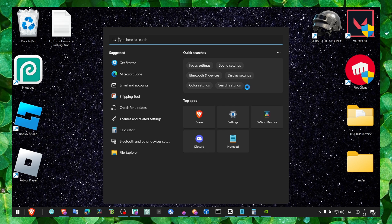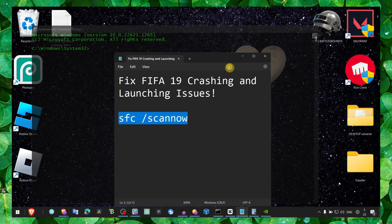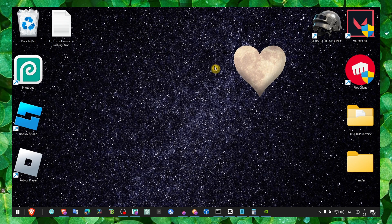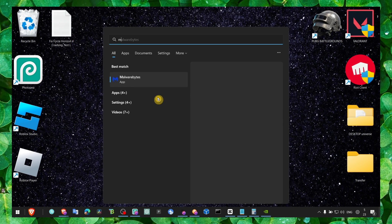Next, go to Command Prompt and run it as administrator. Enter the SFC scan command, click Enter, and make sure you wait until the verification is completed — wait until it's 100% and the system scan has been completed. Once it is completed, move to the next method.